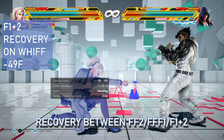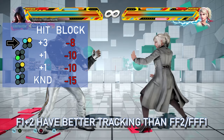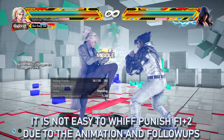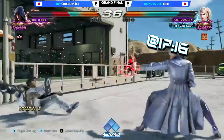Forward 1+2 may not look as good as them on paper, but it has excellent tracking at mid-range, recovers faster, and is still safe on block, which allows Lidia to parry general counterattacks or dark cards. The follow-up strings also have extra tracking or apply mental pressure advantages to the opponent.